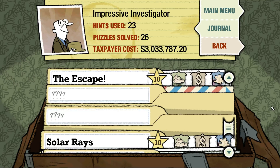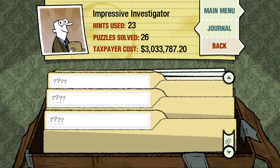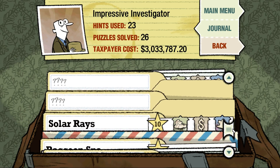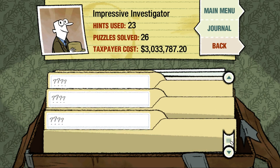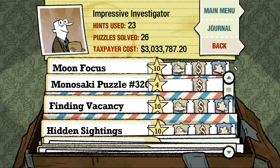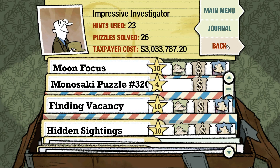Hey everybody, this is Rhydo and we're back to Puzzle Agent 2. We are communicating with the hidden people, and because of that I think there's only two more puzzles in the main path here. Then we have to do the Lunacy Algorithm and the Lander Circuitry, and then there's three extra puzzles. I think we could see us getting them all done today if we just hop into it.